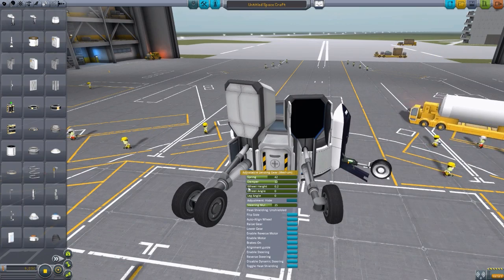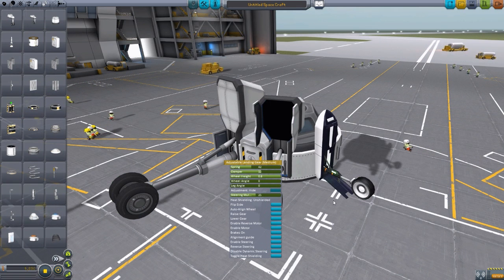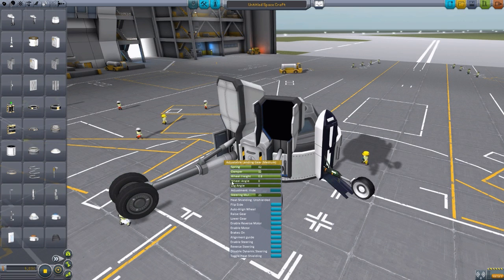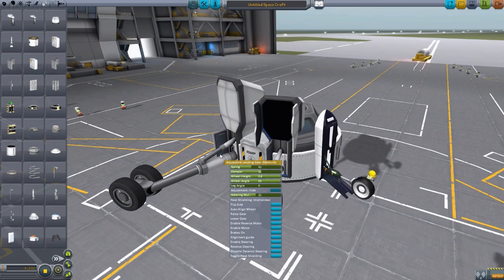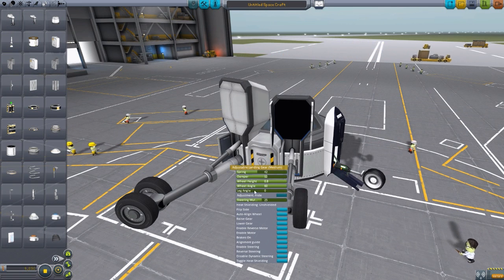Then we have the wheel height here, which at 0.2 is actually the lowest this can go — that is the location the landing gear will be at. But if we increase it, we can make it longer if you need that particular height extension for your aircraft. We can also add an angle to it, and you can see it will angle the wheel outwards. Like I said, if you have one of these on the side of your fuselage, this is perfect — the landing gear itself may be going straight down, but you can angle that wheel so it's perfectly in line with the ground, so you don't get that weird turning you tend to get when landing gear are typically at an angle.